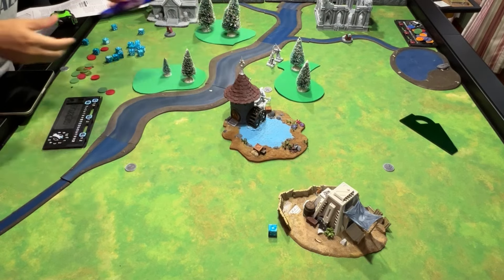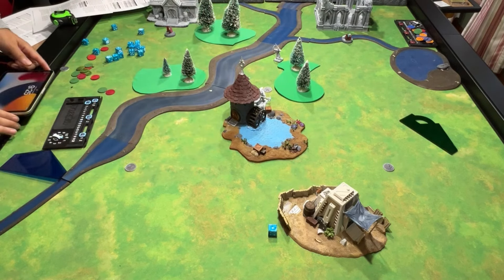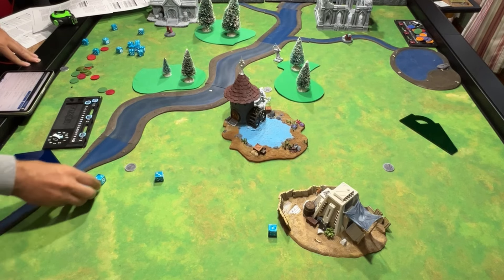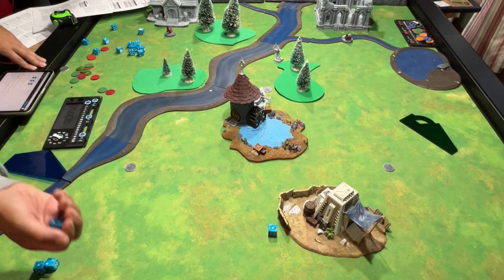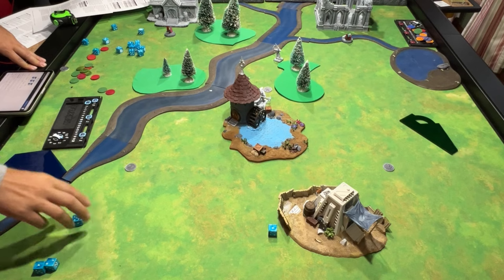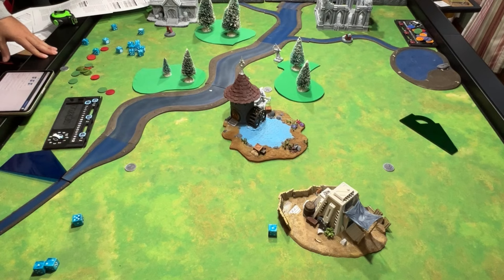This guy is going to go first and charge into Bert. The Phoenix Warrior has a quality of three — he gets three attacks, AP one. He hits on threes but only hits once. Bert has a defense of five because he has a shield, but there was AP one, so it's a six to block — he doesn't block it. Bert takes a wound.